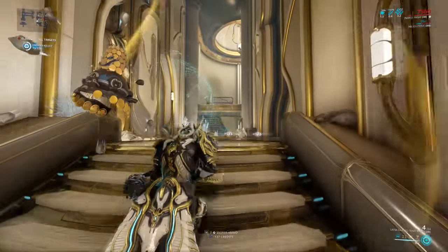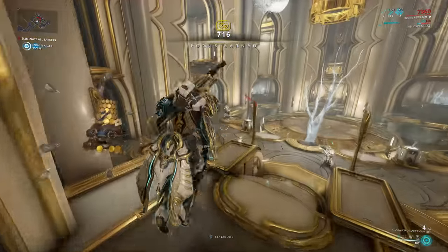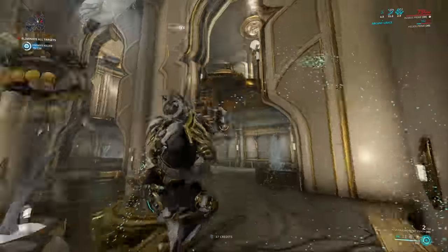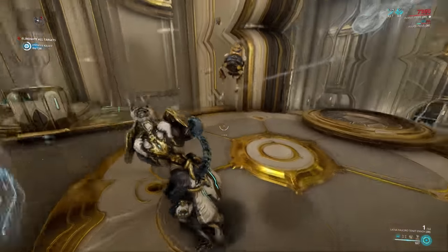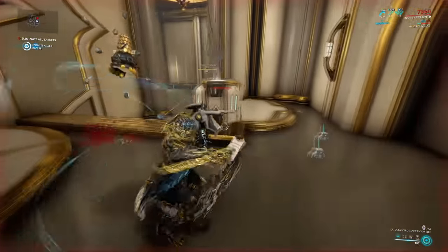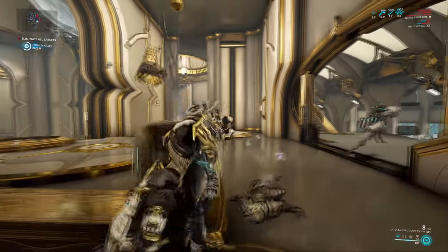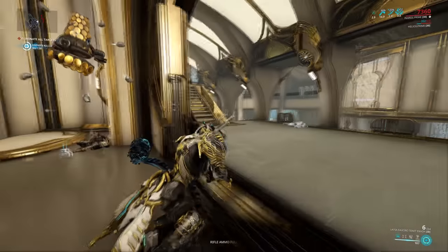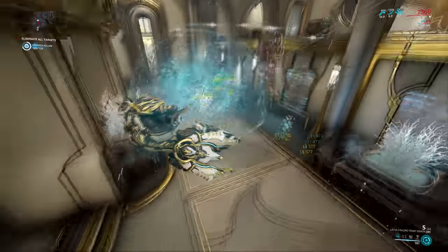When it comes to the build on the weapon, it kind of depends on whether or not you're going to utilize the holstering mechanic where the weapon reloads itself. I myself am not much of a holstering herald, so I have to run Primed Fast Hands to speed it up. But if you don't mind the holstering mechanic, or you even use it on other weapons to simulate this effect, you're going to be able to get much more damage out of this.